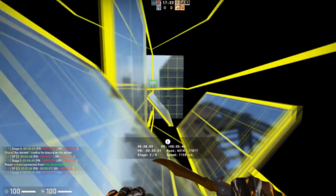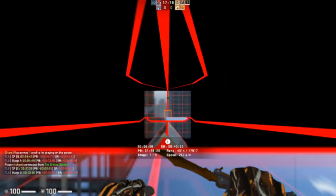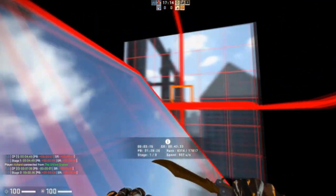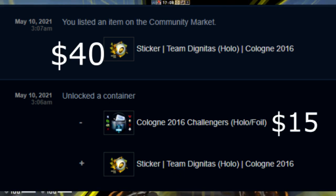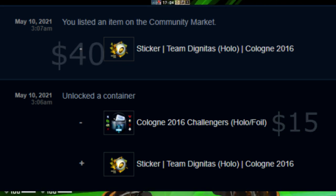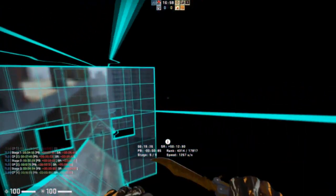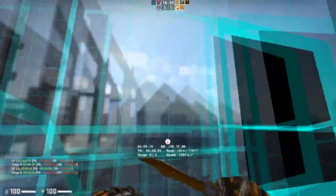I started off by buying a Cologne 2016 capsule - unfortunately no recording since it was just a random purchase. I didn't get the best possible result, but I did get a Dignitas Cologne 2016 holo, which is a really good result worth around $45 currently, but at the time it was worth about $40 - a profit of around $25. I ended up selling it on the community market and tried to go even deeper, even though at that point I wasn't really considering going for a knife.